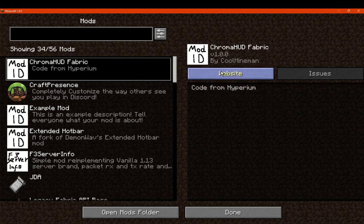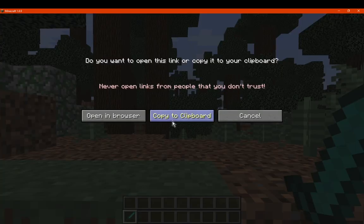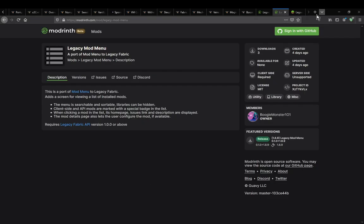We've got the website link, which allows us to view where we can get this from. You can open in browser, which will obviously go to your default browser — I'm not going to do that because it's going to open a different one than what I want to use. You can copy to clipboard, or you can cancel. So we can copy the clipboard for this one here, for example.